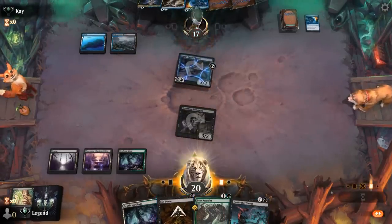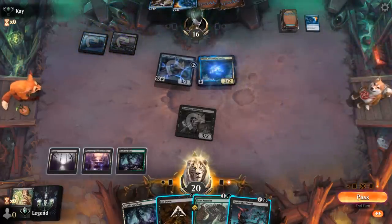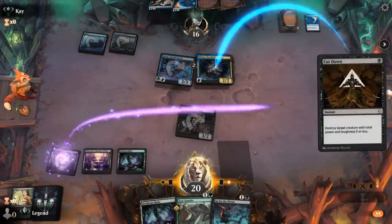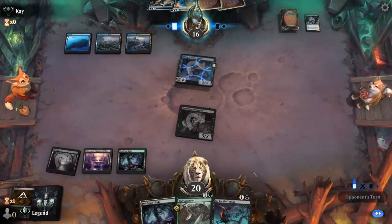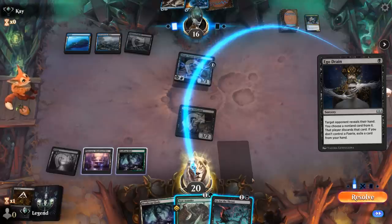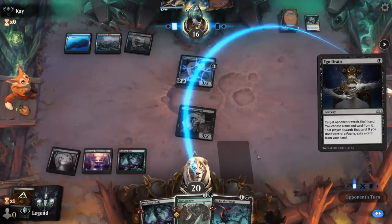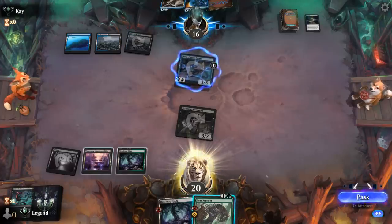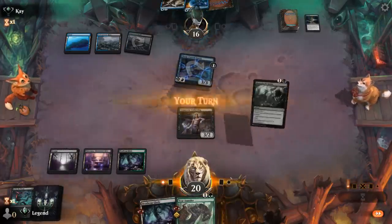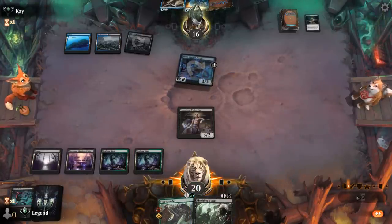The opponent will keep up Spell Stutter and flash in something end of turn — and there's Obira. We could Cut Down now before they untap. Ego Drain checks out my hand, so I wouldn't be able to Go for the Throat and pay for Ward. A 4-mana Tear Asunder is easy to Spell Stutter. Edict was a nice pickup — if our opponent activates Sleep-Curse Fairy end of turn I can Edict, which gets around Ward.